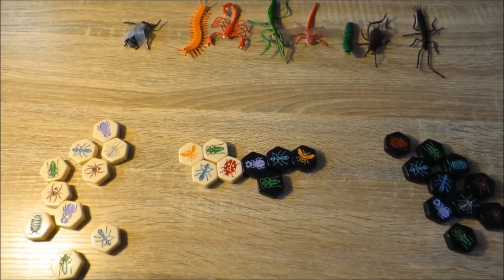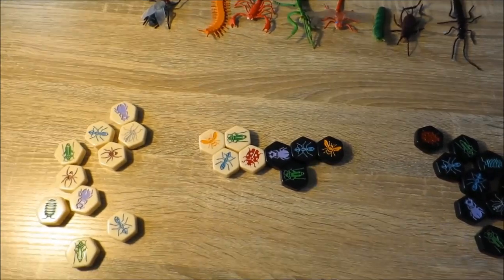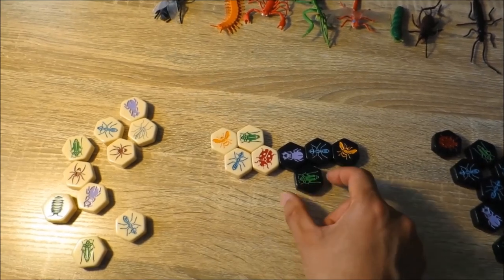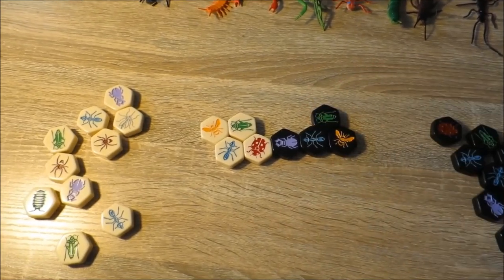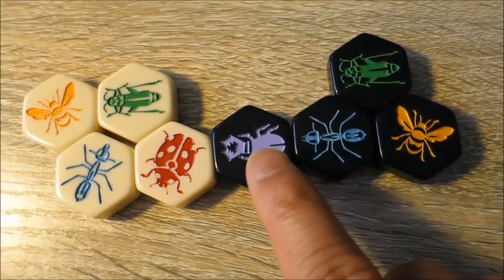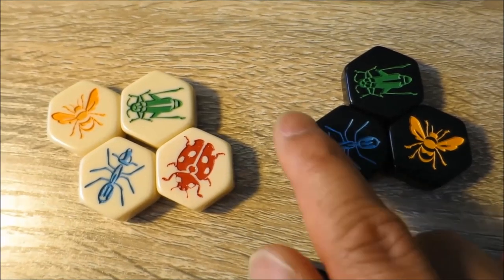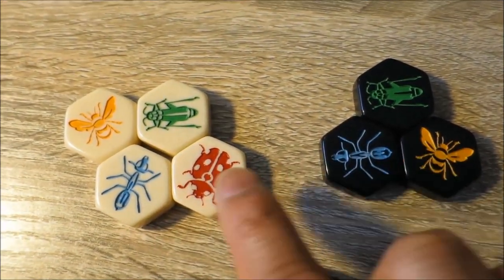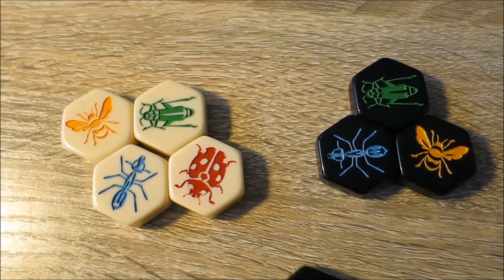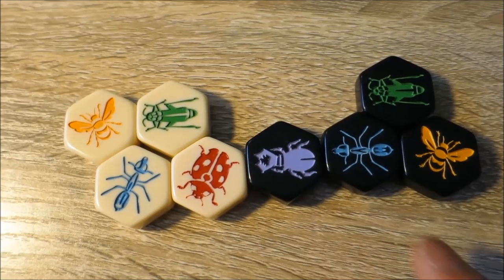A player has two options on their turn: they can either introduce a new insect to the hive, or they can move an existing insect using its ability, as long as it doesn't break the one hive rule. For example, the black player would not be able to move the stag beetle because that would create a separation between these tiles here. So this stag beetle is actually locked into place.